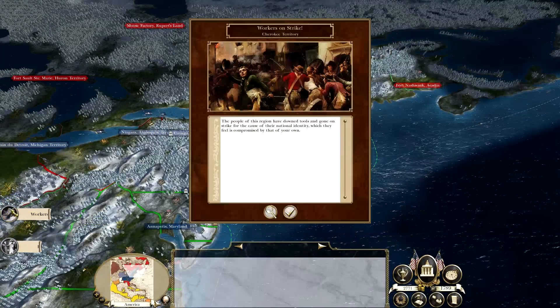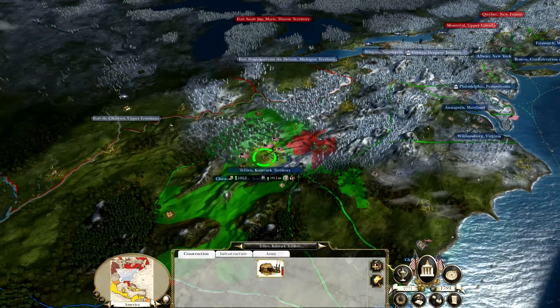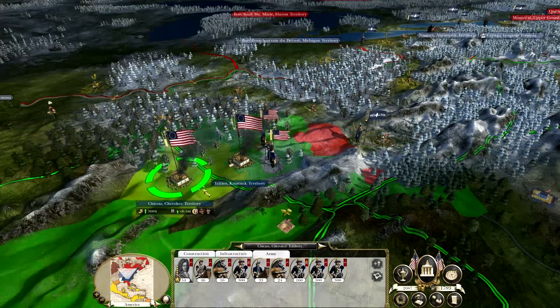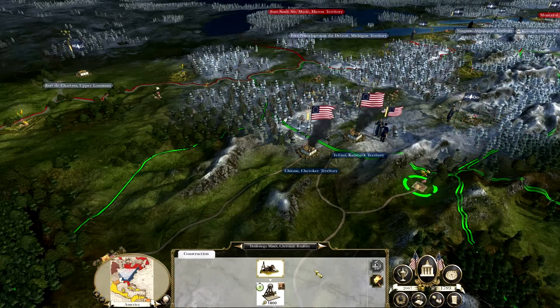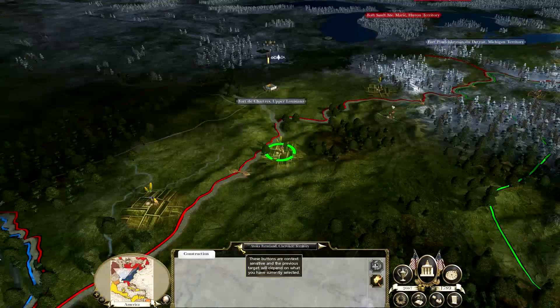Enemy raided New Haven. Workers are striking in the Cherokee territory, because obviously we didn't have enough money. We actually only narrowly survived a debt crisis.